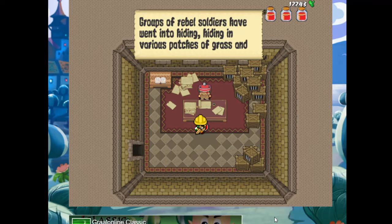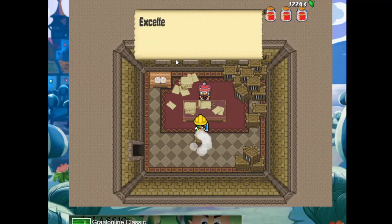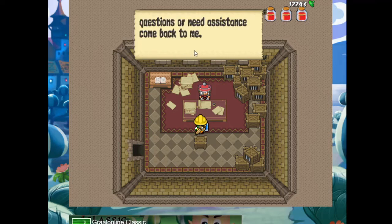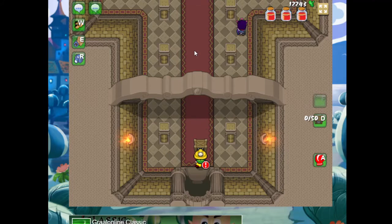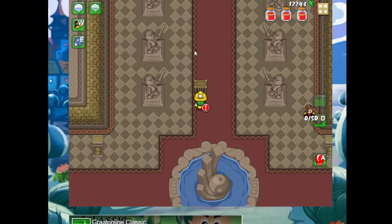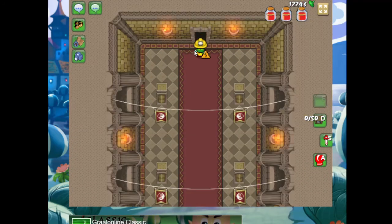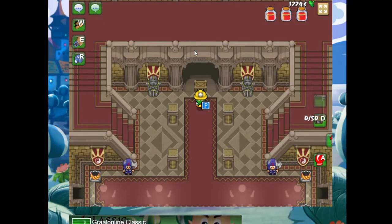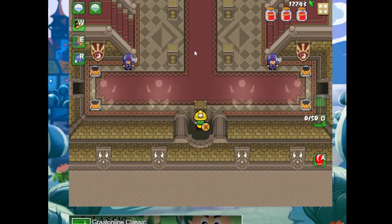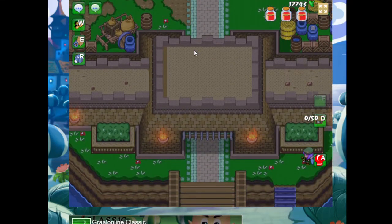Groups of rebel soldiers have gone into hiding in various patches of grass, attacking unsuspecting victims. These are swamp soldiers — for anybody who's been here a long time, swamp soldiers are one of the original enemies. They pop out of the grass and predictably shoot arrows. One thing that's special about swamp soldiers is they do shoot arrows, but they're not really that dangerous if you can block them with your shield.